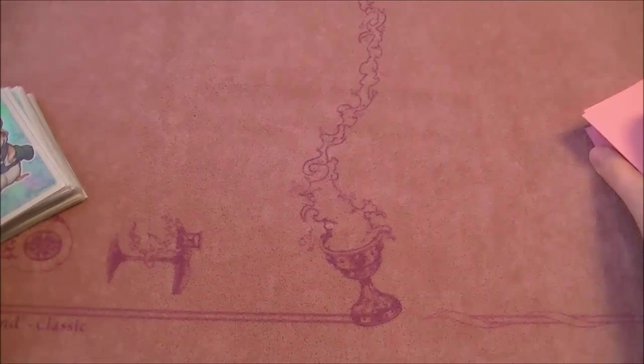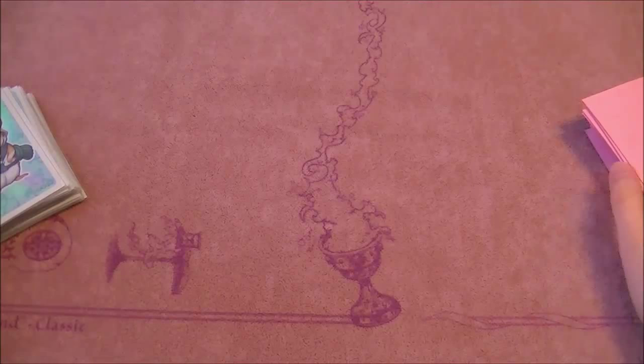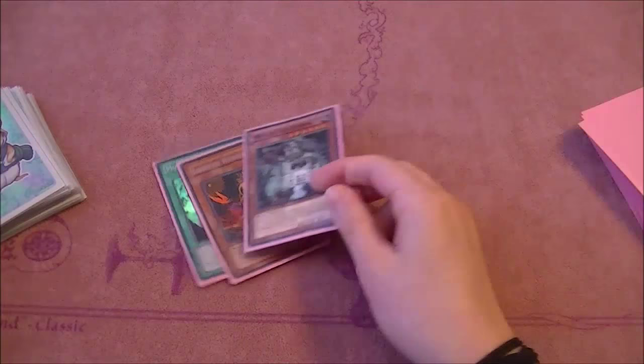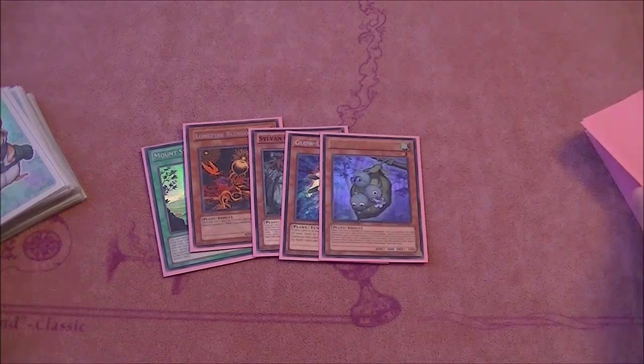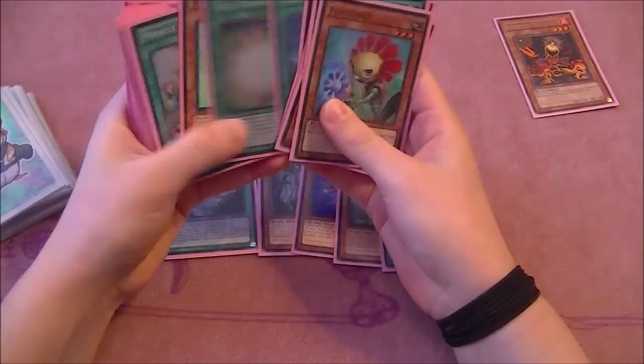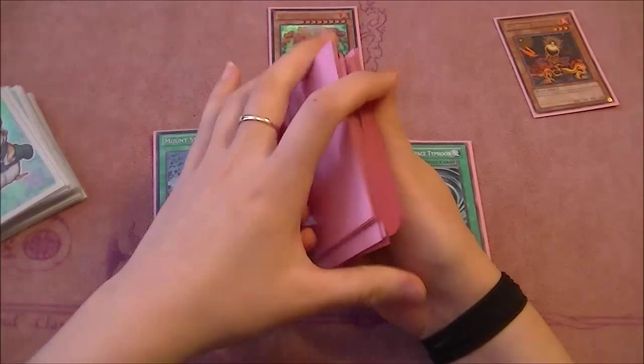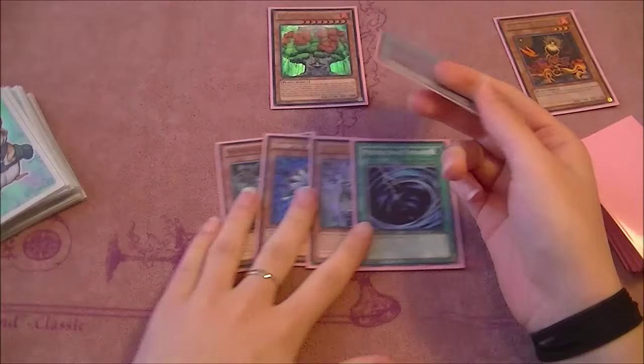I'm gonna do probably two more hands because I don't want this to run too long, as every single turn is very long in this deck. We've opened up mount sylvania and lone fire, which is already really nice — a glow bulb as well, peacekeeper, and an MST. What we want to do is immediately go through the lone fire and go into hermitry, as we have the ability to stack something on top of our deck. Hermitry is our big daddy — oh wait, shooting star dragon is the big daddy!